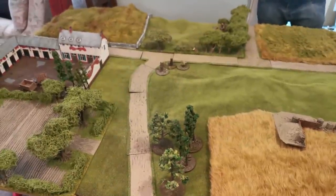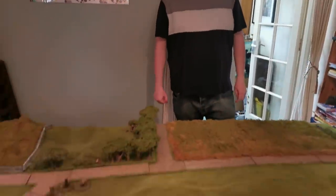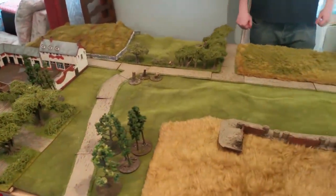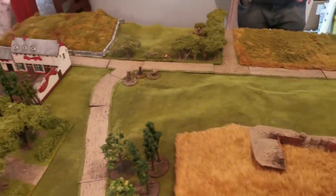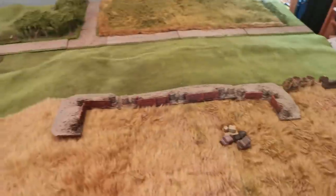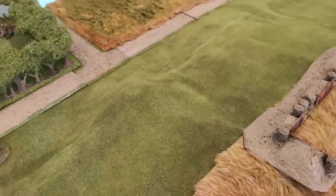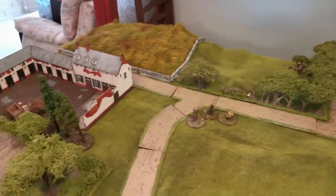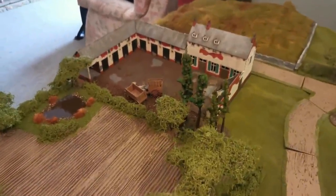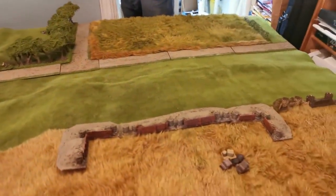Hello everyone, it's time for another game of Black Powder. I have a guest today - Ken from Miniature Wargaming Warriors. He's back, nearly a year after the last game, and he's come back for seconds. We're going to be playing a large game of Black Powder, and it's going to be a defensive game for the allies who are defending this ridge line here. They have an escarpment - the French are going to be marching up that side.